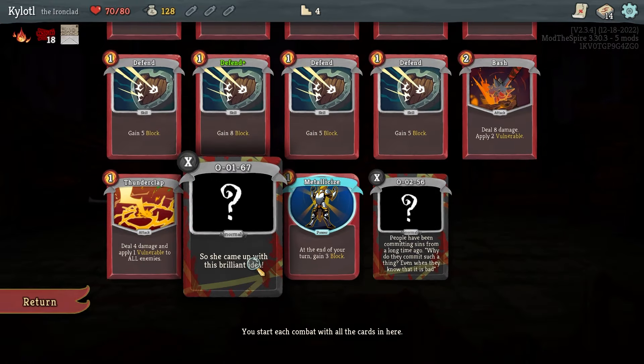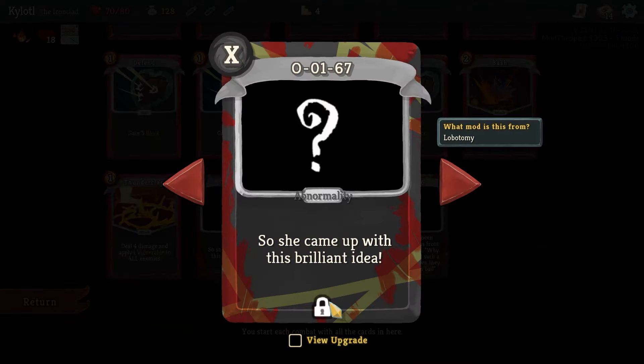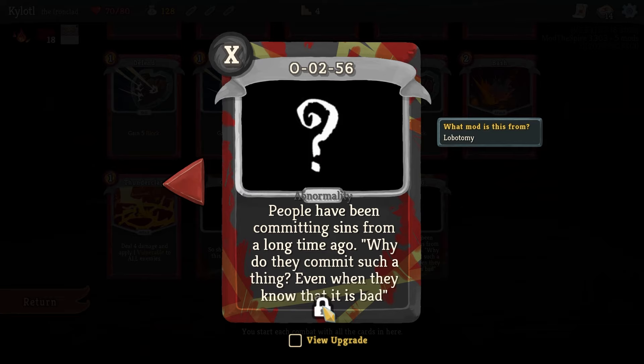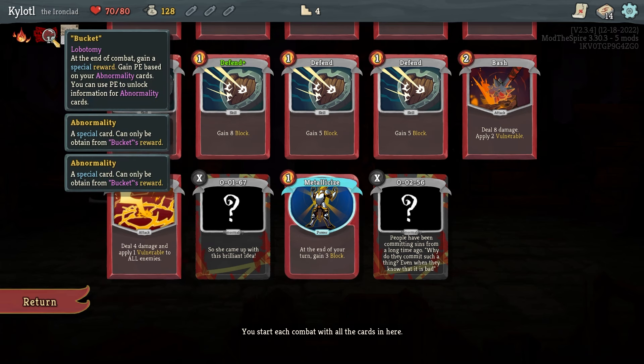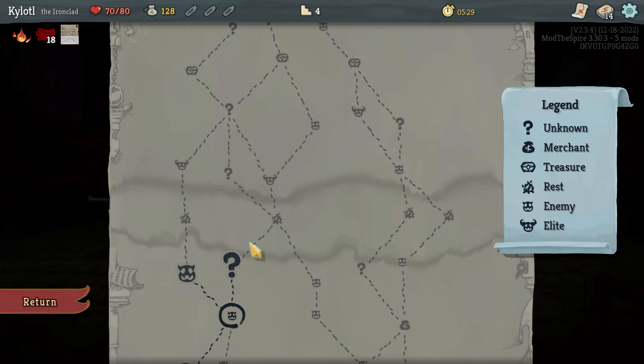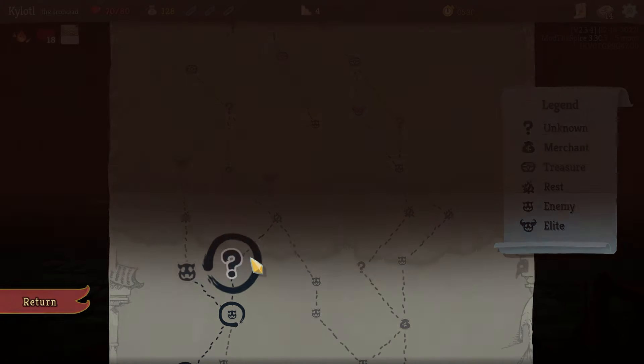Now we've got some PE boxes so we might be able to unlock something — but we don't have enough. It doesn't tell me how much I need to actually unlock these, which is unfortunate. I've got no clue how many I need for anything. I know very little about this mod — I've seen some gameplay but it's probably been several years at this point.